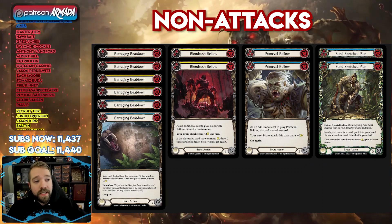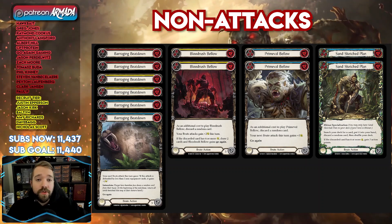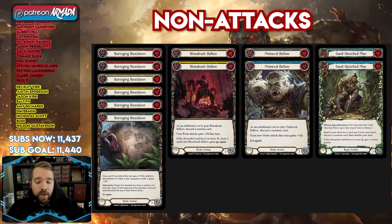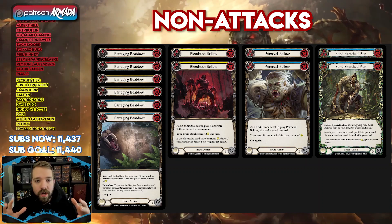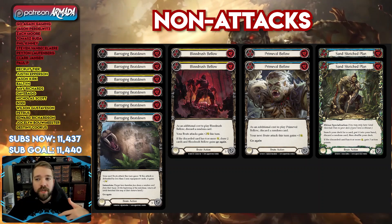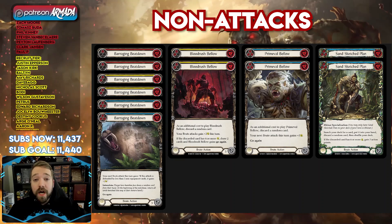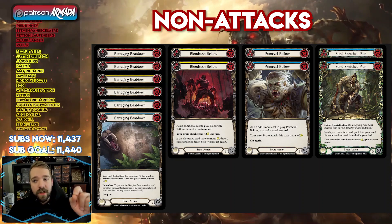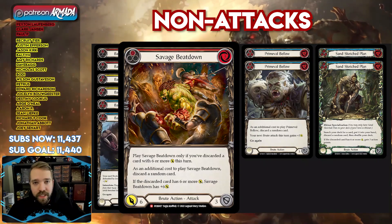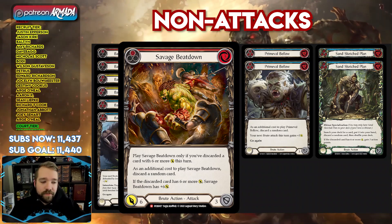In addition to Blood Rush Bellow, you do have other powerful non-attacks like Barraging Beatdown — a classic from WTR. We run every copy we can: two reds, two yellows, two blues. It just intimidates for you and sets up a big attack. It makes all of these attacks that you run that much scarier since they're all pushing a break point of six or higher. We also run two copies of blue Primeval Bellow specifically, so we can use it to possibly high roll and trigger the Savage Beatdown play, because Savage Beatdown is a card that can get very nasty and push crazy amounts of damage.